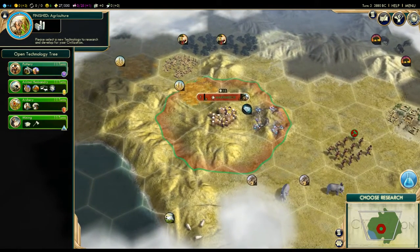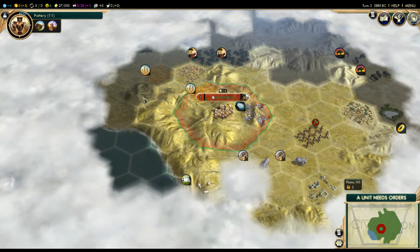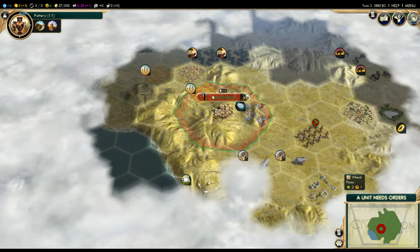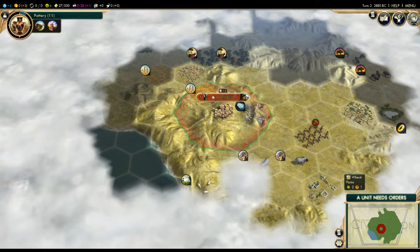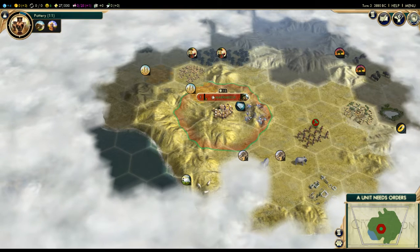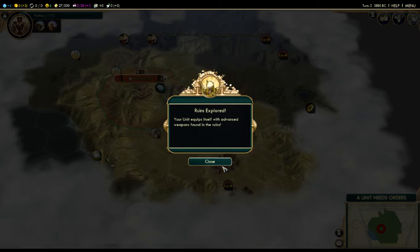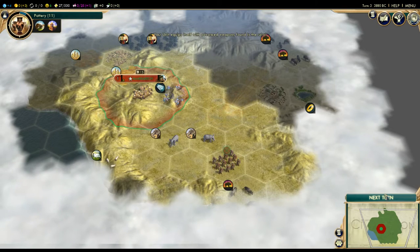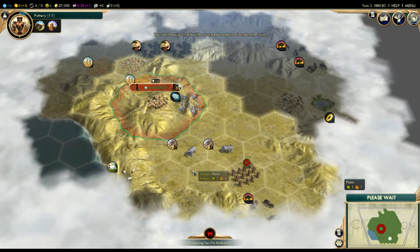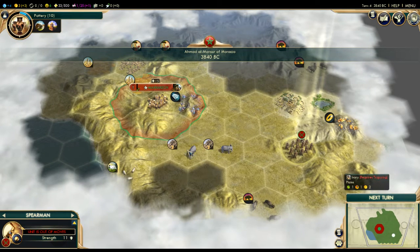We'll go for pottery, because this is a very food-poor start. These are all plains tiles and plains do not have good food yields. We only have two high food tiles — the two wheat — and neither of which are next to a source of fresh water. So with all plains and no fresh water around here, Marrakesh is going to have food trouble. It's going to be difficult to make Marrakesh a large city. If all we're going to do is harvest the ivory, elephants do not have a good food yield.